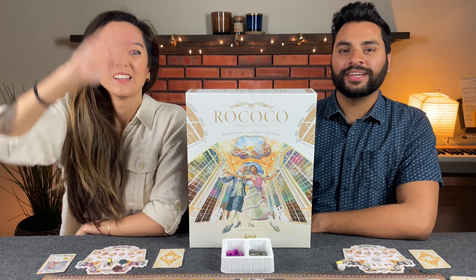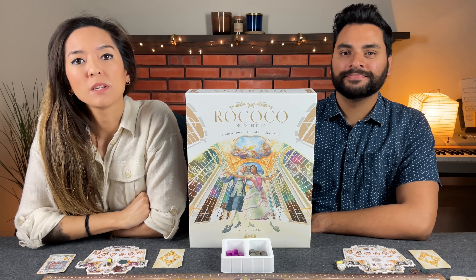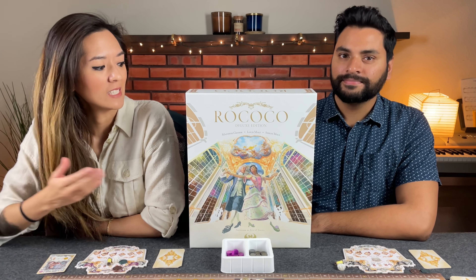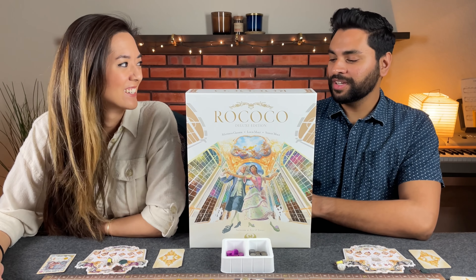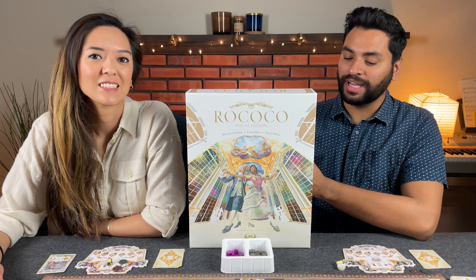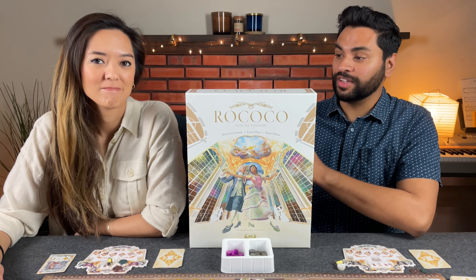Hi everyone, my name is Monique. And I'm Naveen from Before You Play. Today we have another playthrough for you. This time it is for one that was voted on by our Patreon community called Rococo, the Deluxe Edition. This one is designed by three different designers: Matthias Kramer and both Stefan and Louis Maltz. It's published by Eagle Griffin Games for this Deluxe Edition.